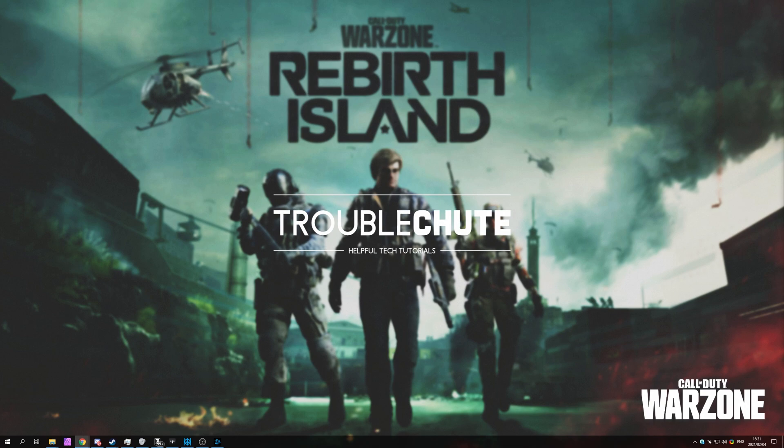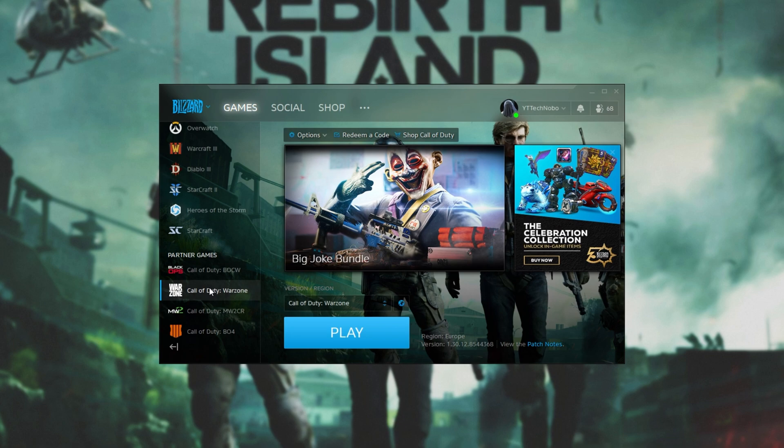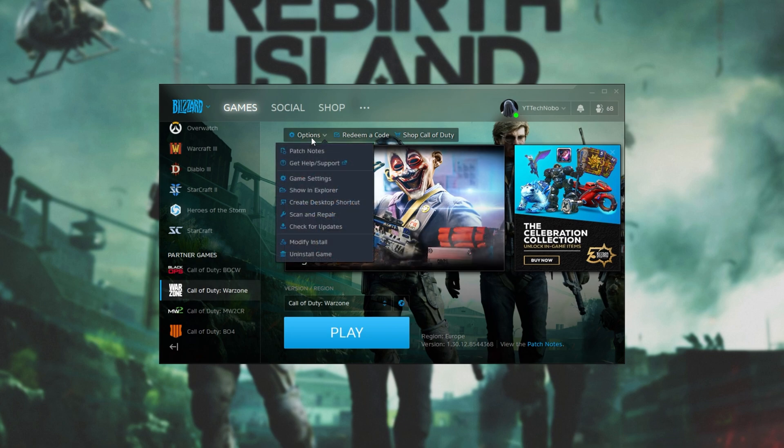If you're still having issues, you can go ahead and verify your game's files, whether you're on console or PC. On PC, simply open up the Blizzard launcher, select Call of Duty Warzone, click the Options dropdown, and then simply click Scan and Repair.